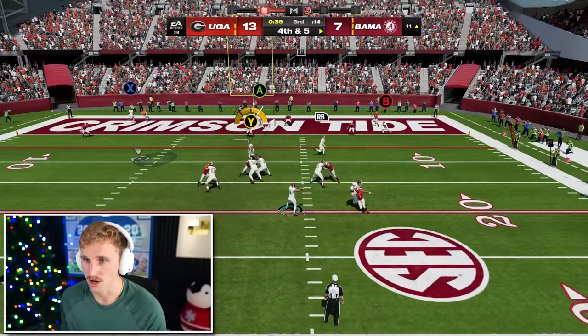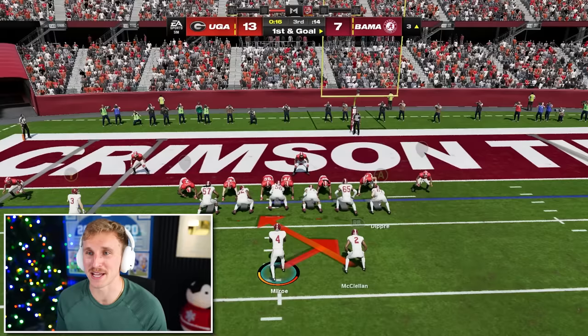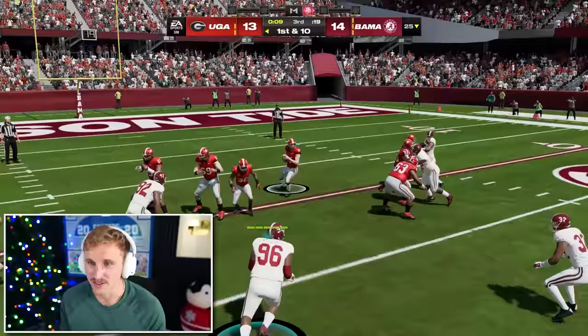Oh you're there — just got to get a little bit. Beautiful. Gun doubles read option — let's see if they bite. We got to make the read here. First and goal, he bites. Jalen Milrow is going to walk this in. Now it's time to play a little Alabama defense. Where's Kool-Aid McKinstry? This is not Kool-Aid.